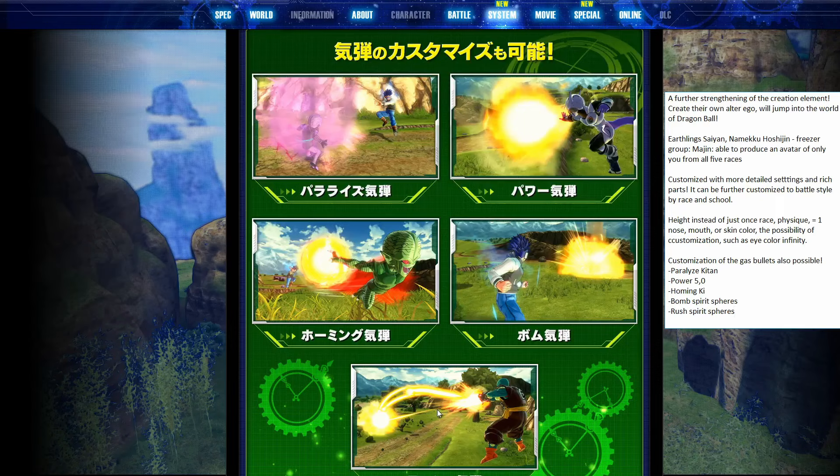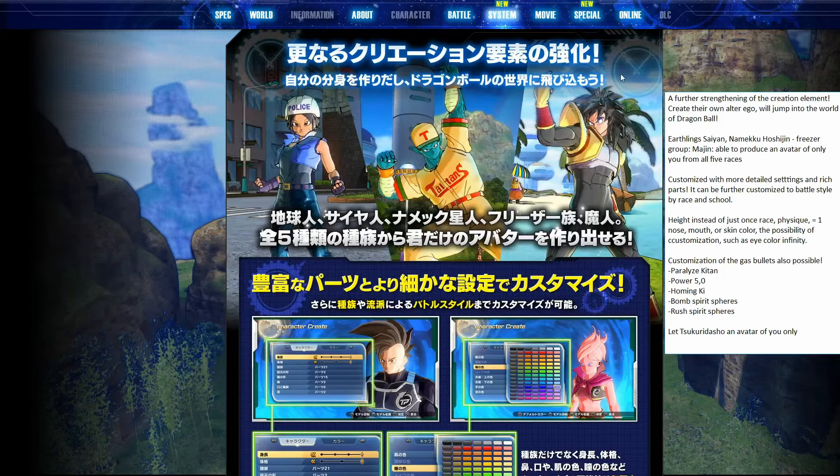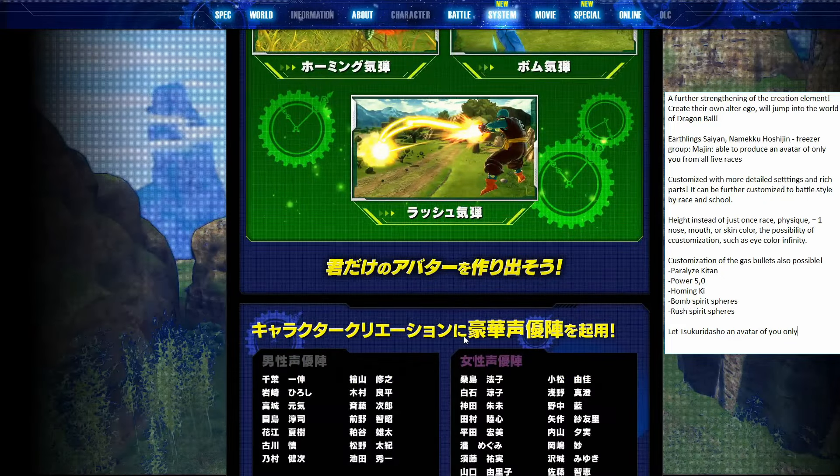So based on all this, it seems like we have different varieties of ki blasts: explosion, homing, and fast ki blasts — lots of different variety, very interesting, you can use that to suit your play style. And then this last line: 'Tsukurida show an avatar of only you' — tsukurida show, I believe from Azumanga Dayo, is something like 'let's make something together,' so I think it's trying to say 'let's create an avatar of only you.' Nothing particularly new there except some new costumes and the ki blast customization, which was the most interesting thing I found on this site. Also: 12-14 total male voice actors and 16 total female voice actors — quite a lot of voices available to customize our characters with.